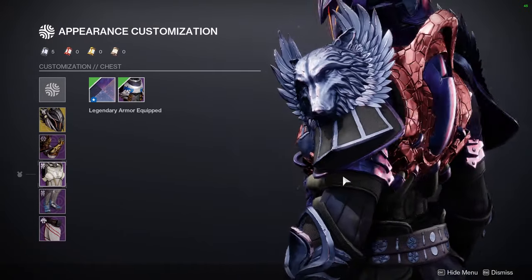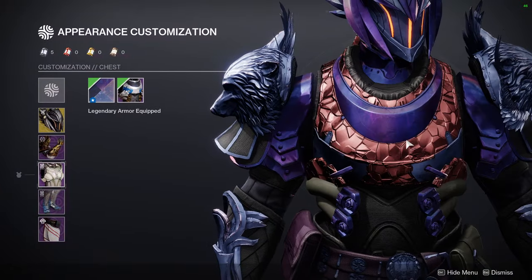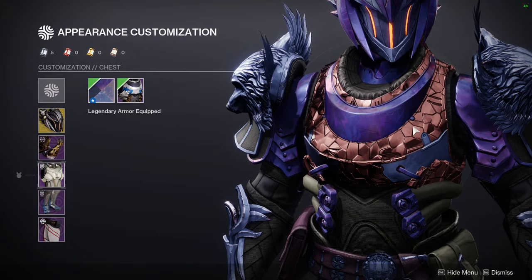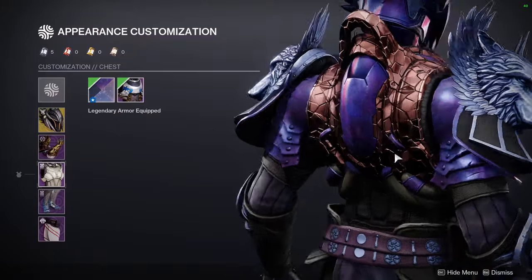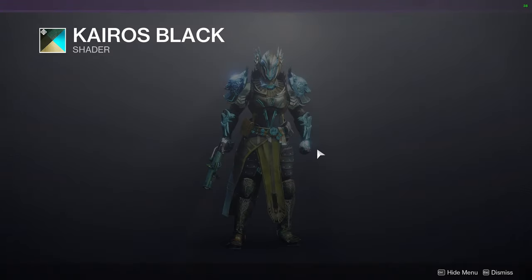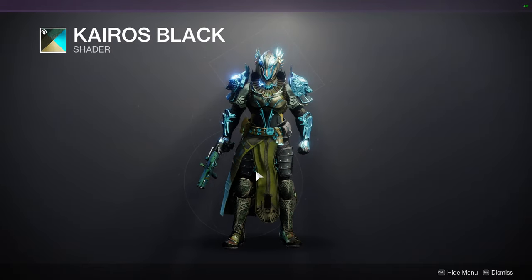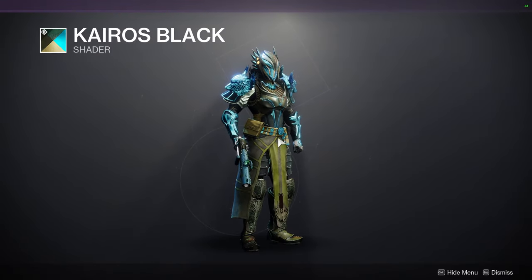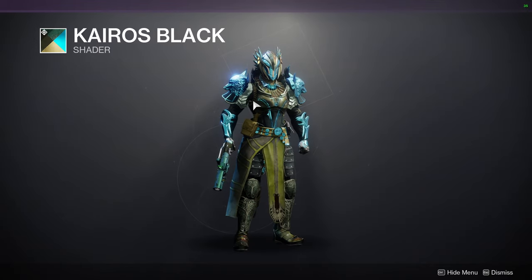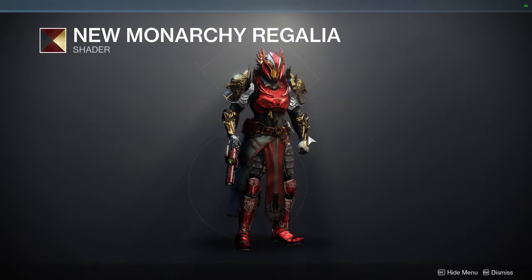There are certain armor sets — specifically the Psionic Strangler stuff for all classes — where you'll see this off-color. Next is the Kairos Black shader. I'm not the biggest fan, but I think the blue and the weird green color together are really cool. However, you do see the off-color here as well — it's almost silver. That New Monarchy Regalia is one of my favorite shaders; definitely pick that one up. The off color is silver for plate but it looks really cool — golden red, it's the Iron Man shader.